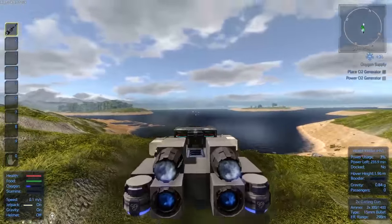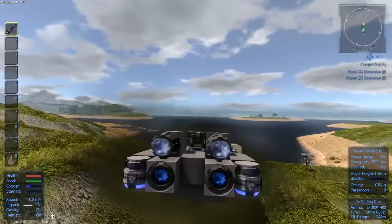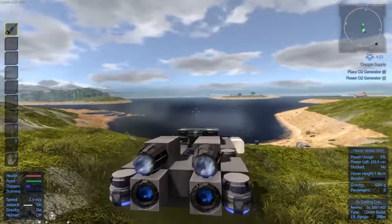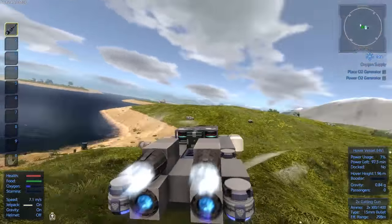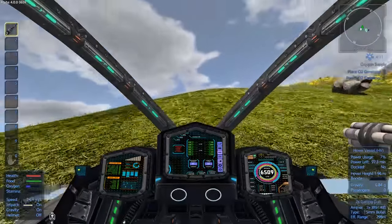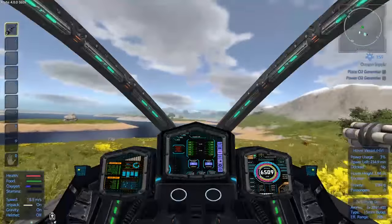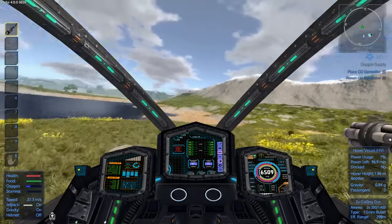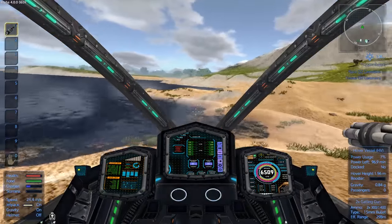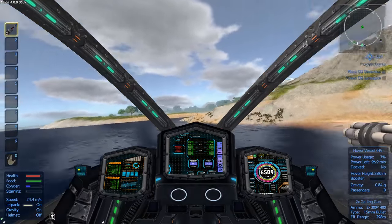What the heck?! I didn't put on the Gatling guns. Geronimo — no oxygen. Wearing your helmet may help. So here's where wearing my helmet helps. When swimming, wear your helmet. You can swim faster, and having your jetpack on helps you ascend faster.